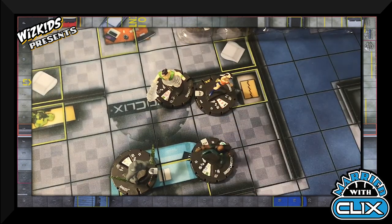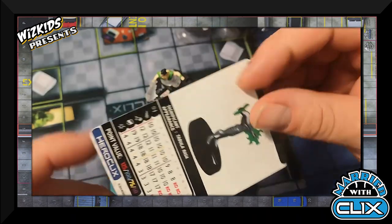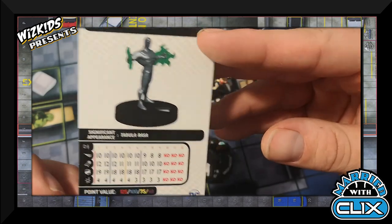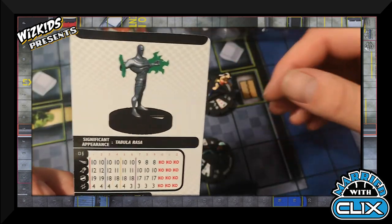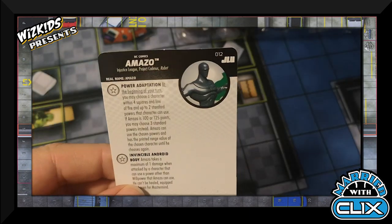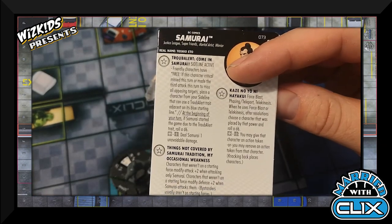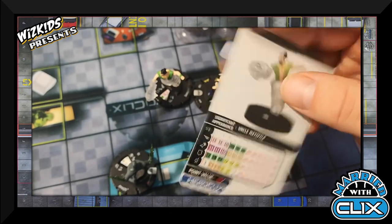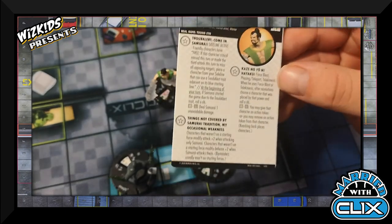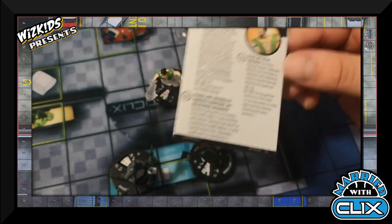Next I'm using Amazo at 75 points. In the right situations he's not taking a ton of damage, or he can copy Invincible from Wonder Woman. At 75 points with decent stats it works well. Then I went with Samurai at 30 points — his weakness isn't that bad, he's got Charge, Force Blast, and knockback, and TK is always a good option. Samurai is a solid 30-point include overall.